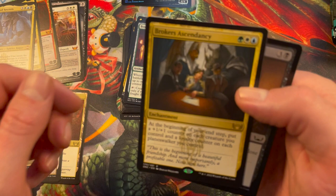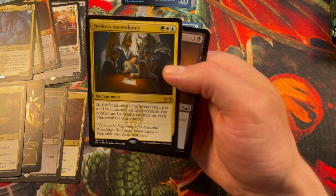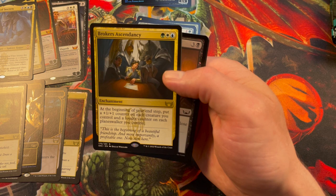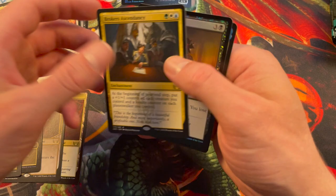There it is — Brokers Ascendancy, at long last! So tell me, what does it do? Brokers Ascendancy costs one green, one white, and one blue to cast. It's an enchantment, and at the beginning of your end step, it puts a +1/+1 counter on each creature you control and a loyalty counter on each planeswalker you control. You're in it for the counters. Oh yes, of course! I have this Falco Spara counters deck — counters, counters, counters — and this could be a really, really big improvement for that deck, so I'm looking forward to putting this in. Okay, then everybody's happy!